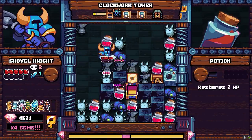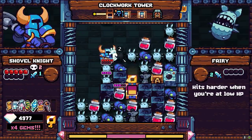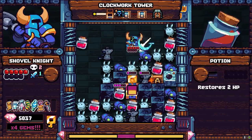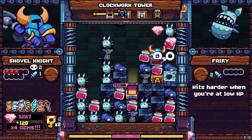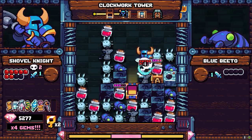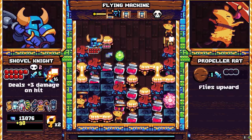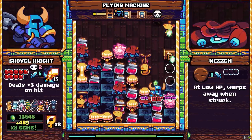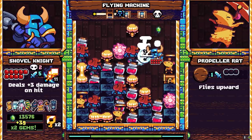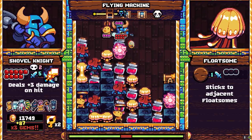Shovel Knight Pocket Dungeon is a block-matching puzzle-adventure roguelite, which I know sounds like I just reached into a bucket and pulled out a handful of unrelated genres and then mashed them together, but somehow developers Vine and Yacht Club Games managed to make this concoction work. It's simple on the surface. You control Shovel Knight or one of 12 other playable characters and move them around an 8x8 grid in four directions, while blocks in a rogue's gallery of Shovel Knight enemies drop from the heavens like Tetrominoes in Tetris.